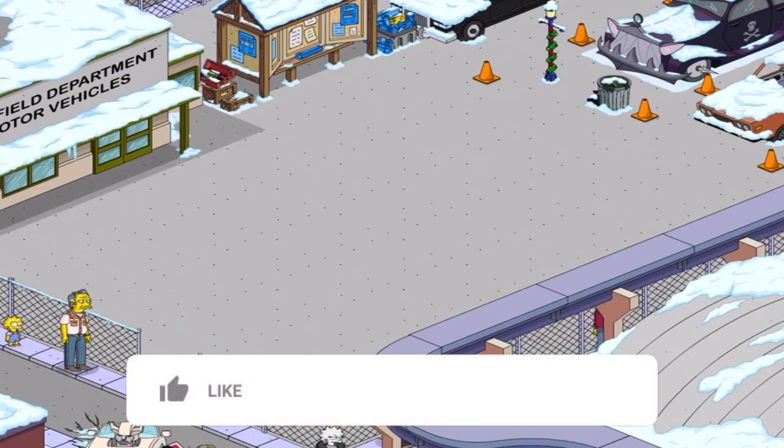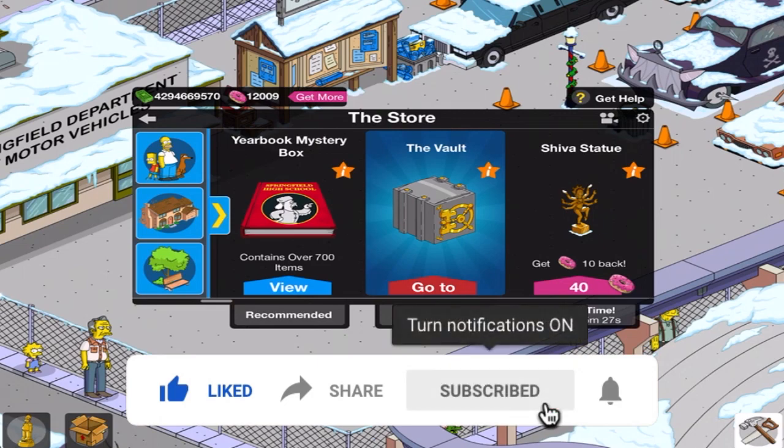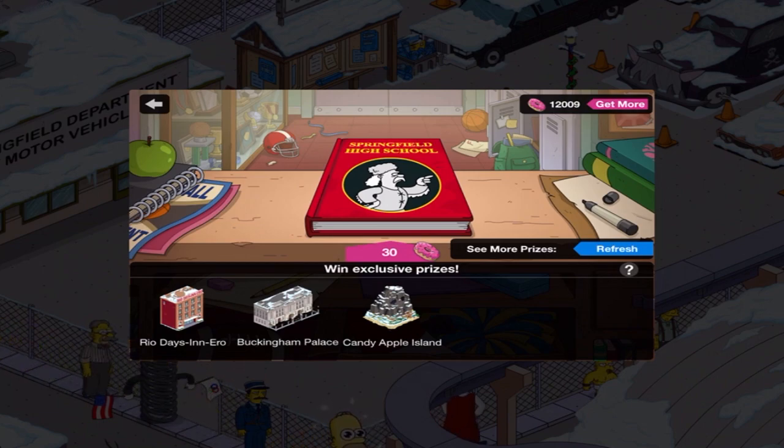Hey everyone, K-Sir, and welcome back to The Simpsons Tapped Out. Day 3! Three days in a row of the Yearbook Mystery Box, and guess what — three more prizes to go. Like I said in the last couple videos, there's not a lot of prizes remaining for me personally, but I've got two buildings and I've got Candy Apple Island, which I'm really, really excited about. Here we go.